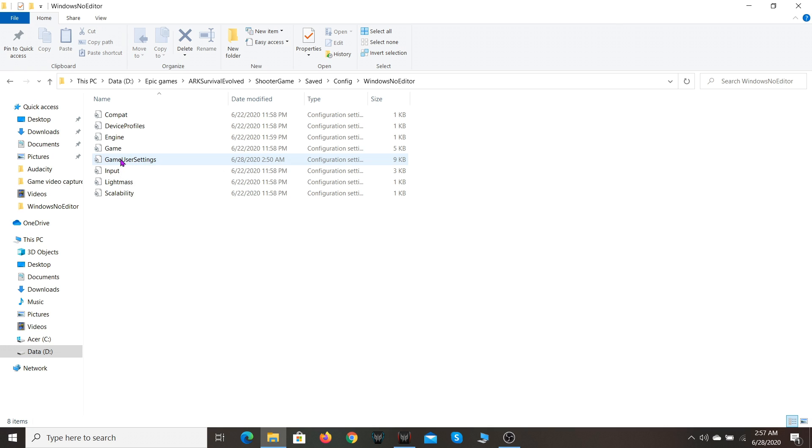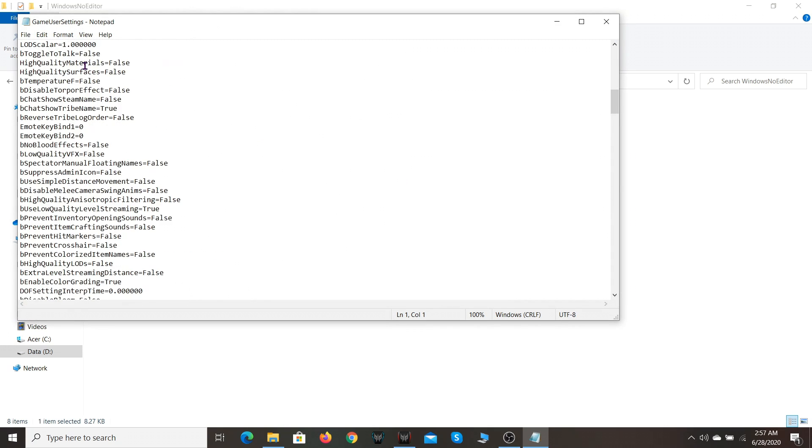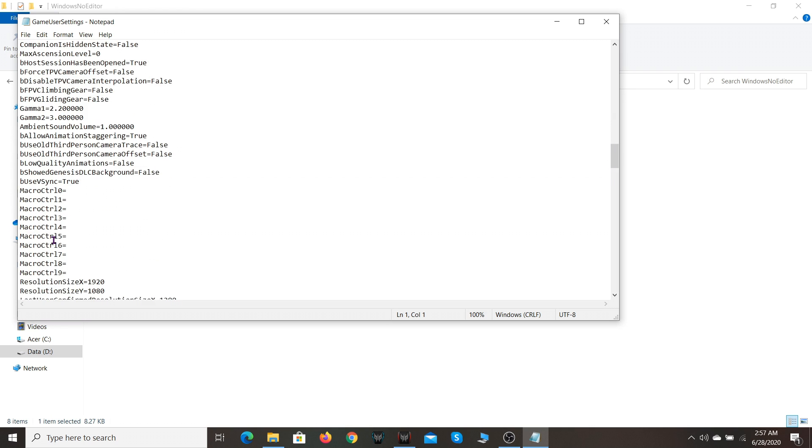Find the GameUserSettings file and open it. Scroll down and search for 'bUseVSync'. The value will say false — just delete false, type true, and that's all you need to do.